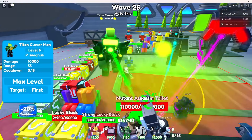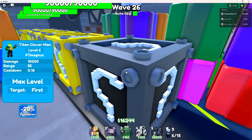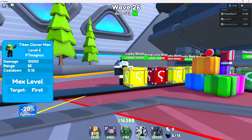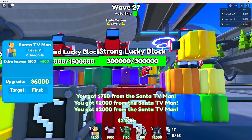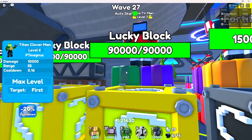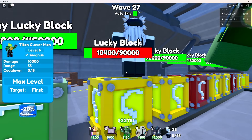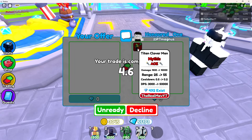Let's auto skip this - this is wild, we just got all of the lucky blocks. Wait, you just fell and got stuck in the lucky block! So these are the four types of lucky blocks: strong lucky block, fortified lucky block, regular lucky block, and money lucky block. That is interesting.